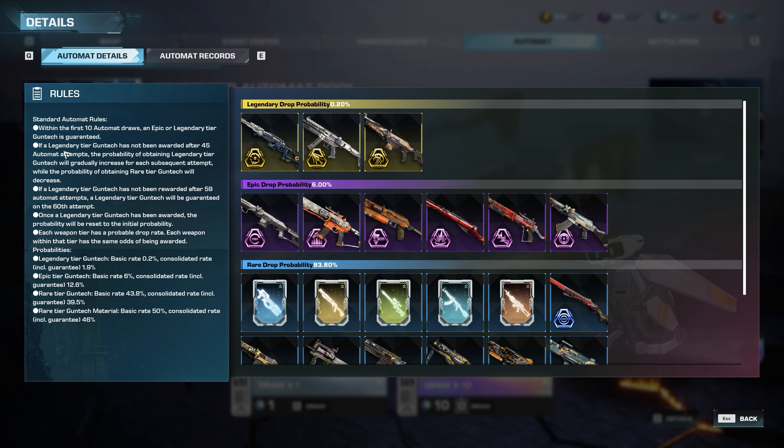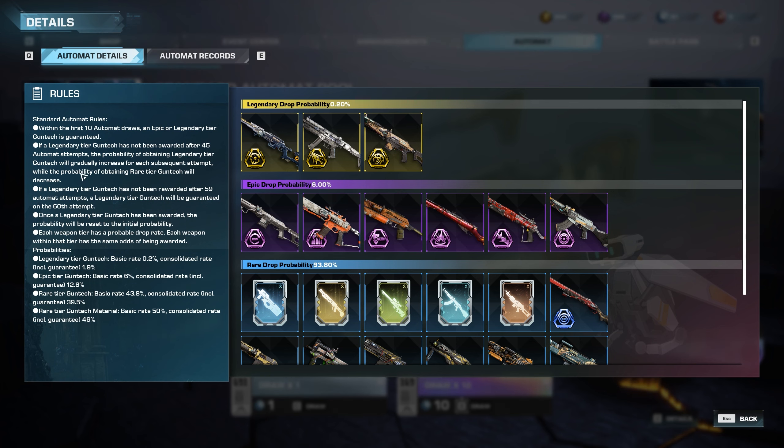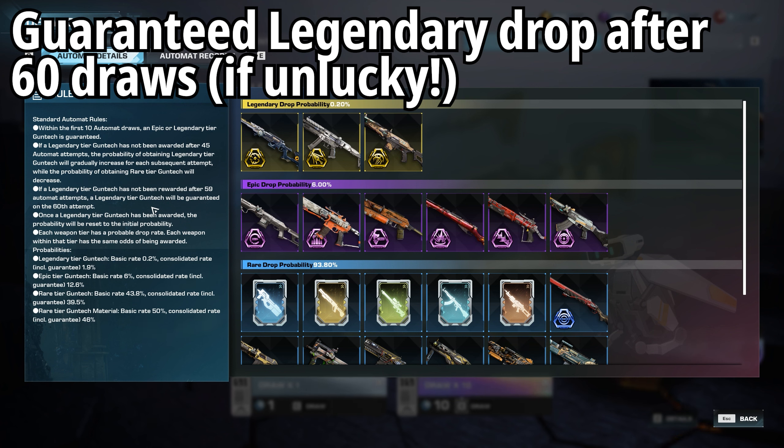There's also a pity system, similar to Apex Legends heirloom packs: if a legendary gun tech has not been awarded after 45 Automate attempts, the probability of obtaining a legendary will gradually increase for each subsequent attempt while the probability of obtaining rare starts to decrease. And if a legendary gun tech has not been rewarded after 59 attempts, then a legendary is guaranteed on the 60th attempt. Once awarded, the probability resets back to 0.2%.